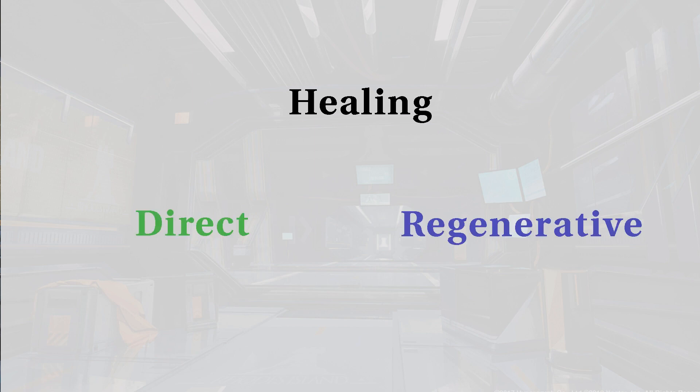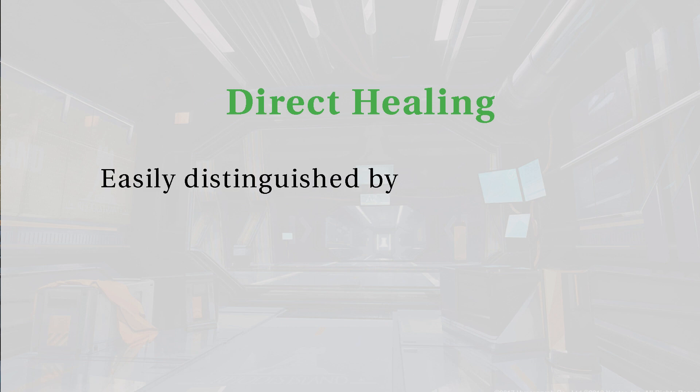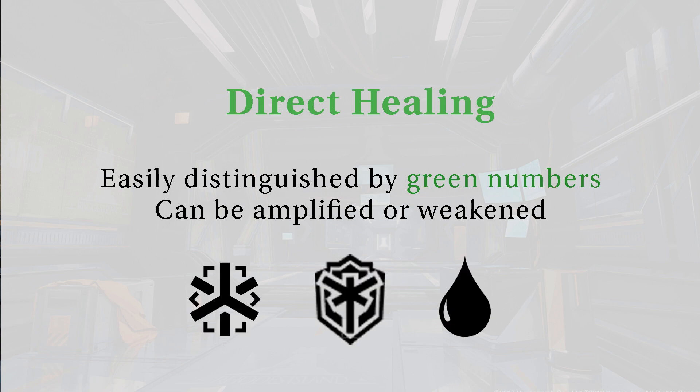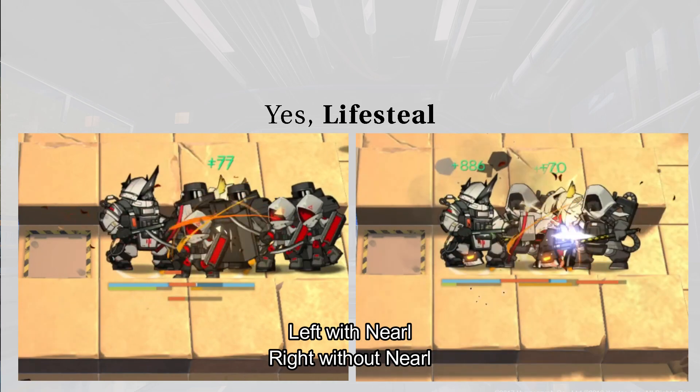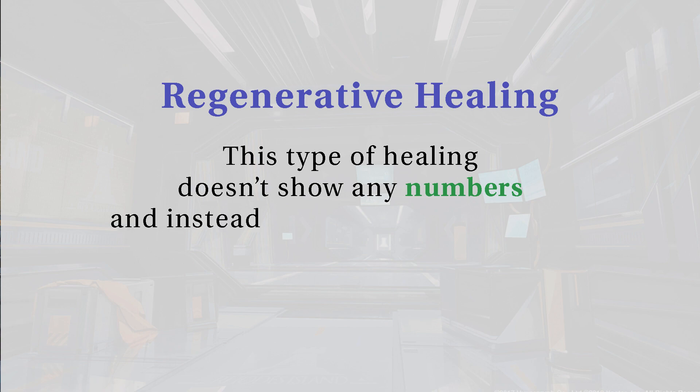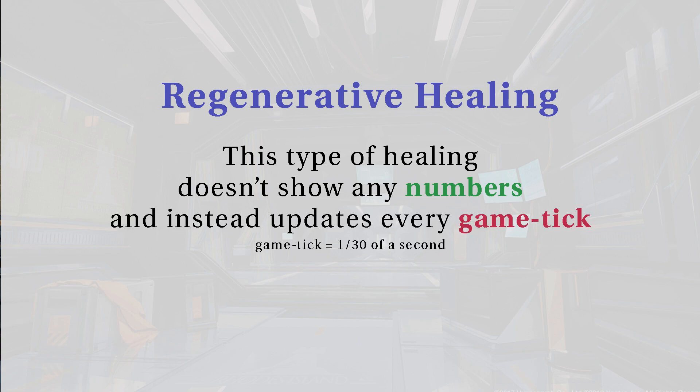Fourth damage type is healing. This type is divided into two: direct healing and regenerative healing. Direct healing is easily distinguished by green numbers and can be amplified or weakened. This type of healing includes all medic healing, defenders, and lifesteal. Meanwhile, regenerative healing doesn't show any numbers and instead updates every game tick — a game tick being 1/30th of a second.